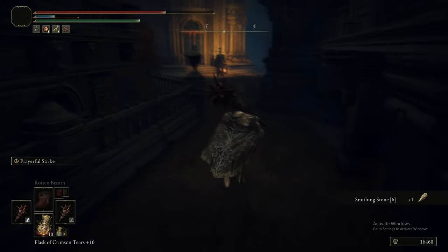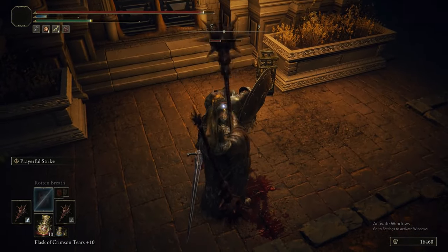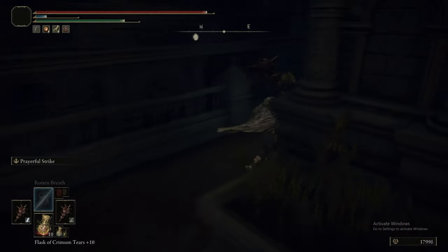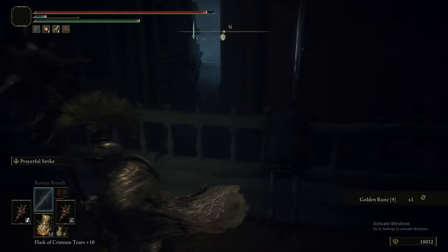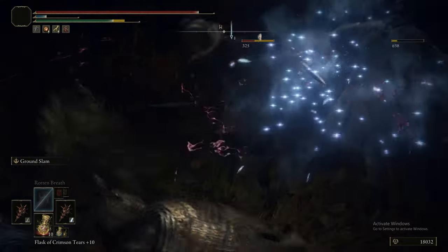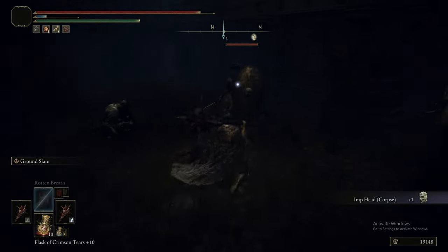Now we've picked up the rooftop items and done this drop-off here. Pay very close attention to the specific roof we dropped from. There's a Leyndell Knight here - as we've said many times before, the Leyndell Knights can drop their equipment: the Helm, the Armour, the Gauntlets, the Greaves, the Knight's Greatsword, the Partisan, the Greatbow, or the Golden Greatshield, depending on what they have equipped. There's also an Imp Head on a corpse - one of two you get in this specific location.